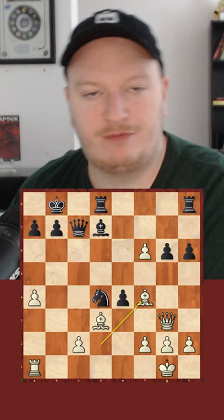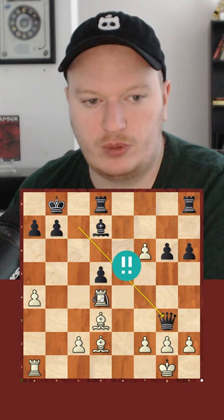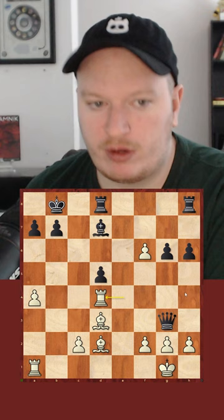But what about queen takes g3, trying to trade queens before taking the rook? Well the answer is, we don't actually take their queen — we take the knight instead. And where is this queen going exactly? The problem is, no matter where it goes, it will run into either bishop f4 or just being captured by one of the pawns or bishops.